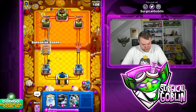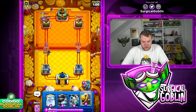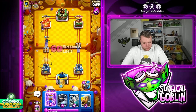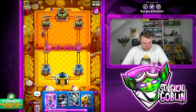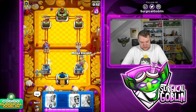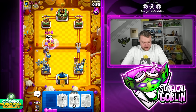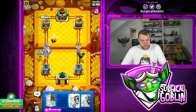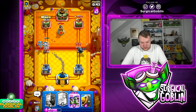Looks like he doesn't go Evo Firecracker at the bridge — instead he drops a Knight on top of our Miner. Let's go Ghost in the back as well. If he goes with Firecracker, I'll Zap it right away. Let's go Mega Knight right side. There's the Firecracker — Zap right away to take it down as soon as possible so it can't get any more damage.